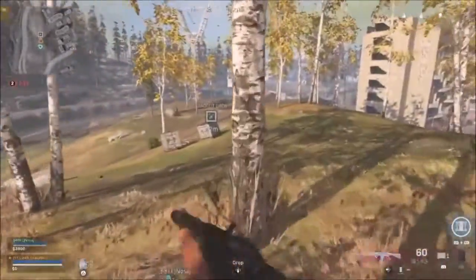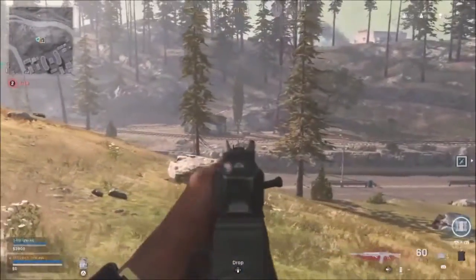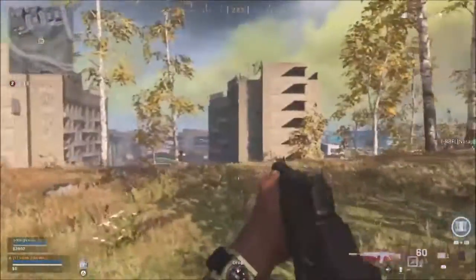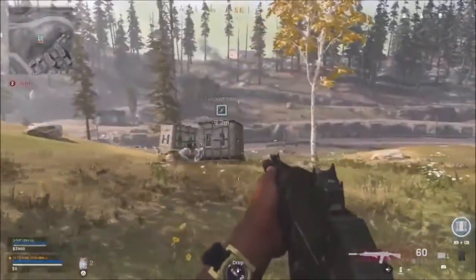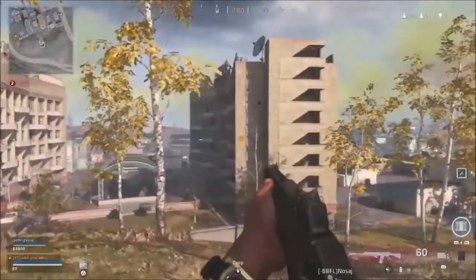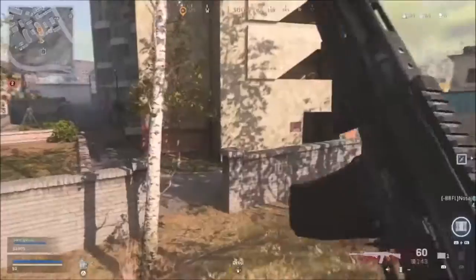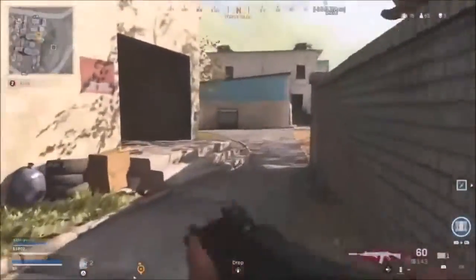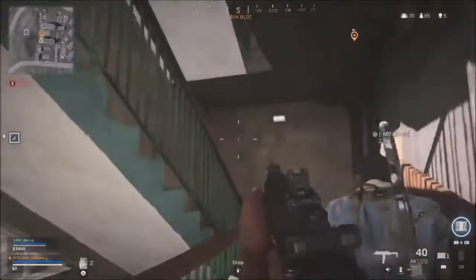Moving to potential shotguns, we had the Olympia, Stakeout, and HS510. The HS510 was a really good shotgun, though also a really weird one — similar to the G11 in that sense. It wasn't quite as good as the Olympia or Stakeout, but it was still a decent weapon to bring into a gunfight.